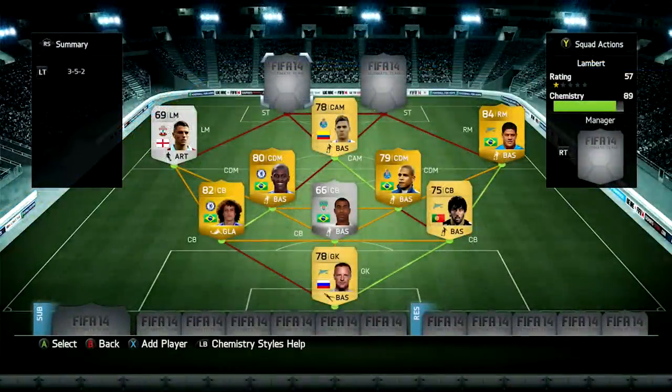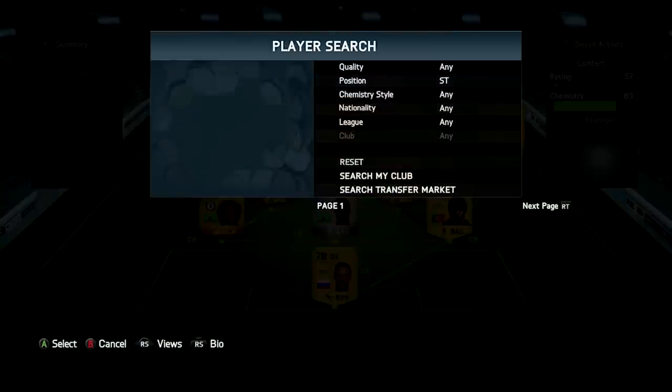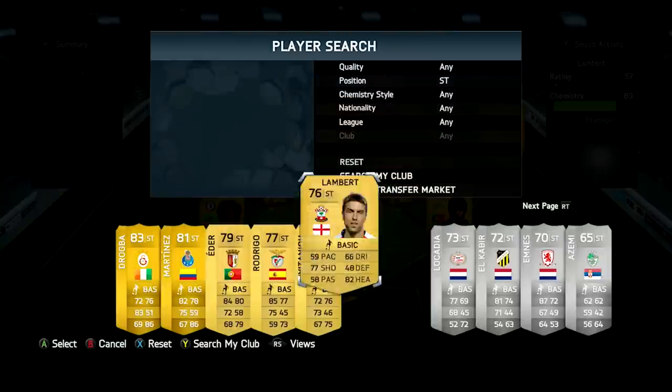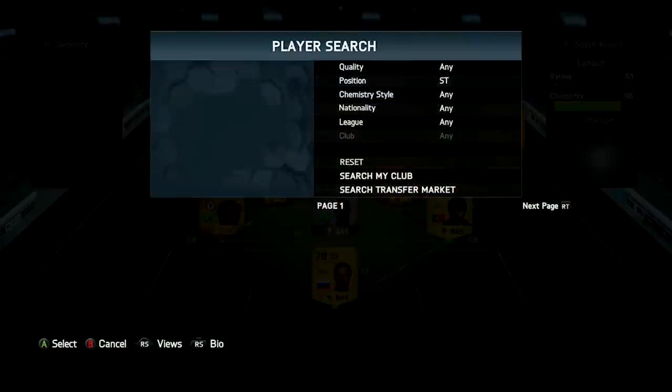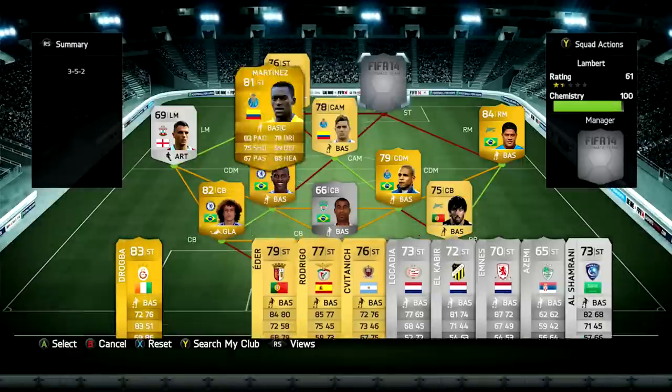Moving on to the strikers — we've got Ricky Lambert on the left-hand side. He's 76-rated and for that rating he's a really good striker and a good aerial threat. He got me eight goals and five assists in 10 games — not a bad stat. He's got 77 shooting and 82 heading, and his penalty stat is great: 34 penalties scored in 34 for Southampton in real life. He's got a four-star weak foot and his finishing is powerful and accurate.